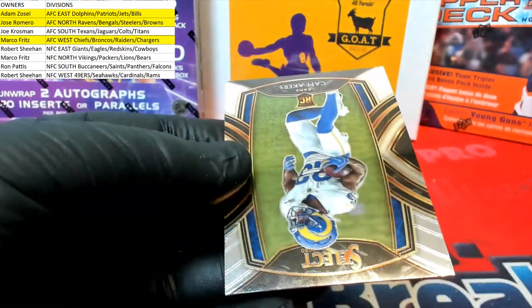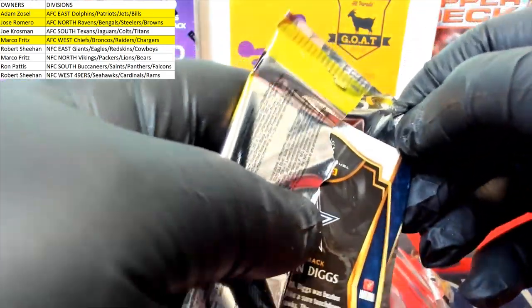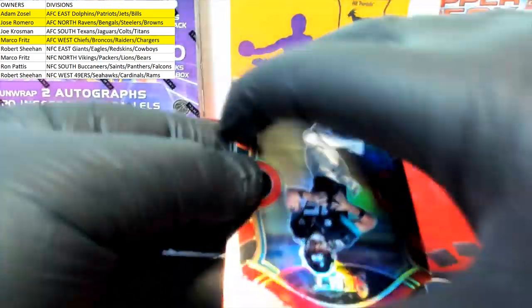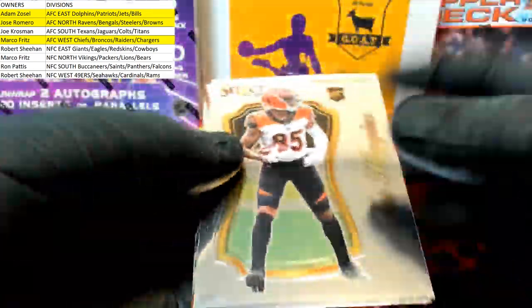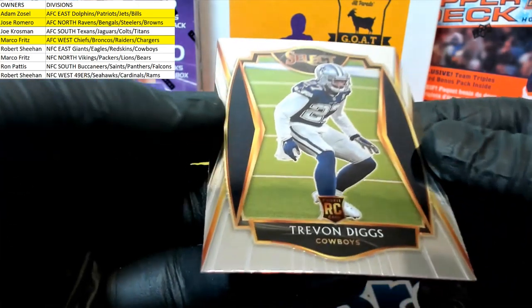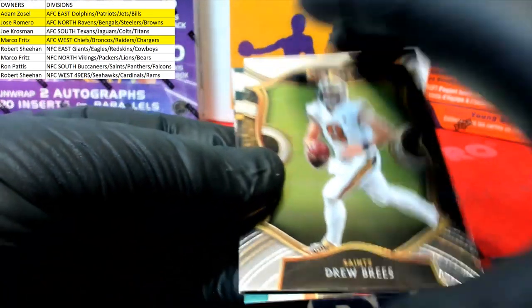Lamar Jackson, love it. Club level, Cam Acres for the Rams. Well welcome man, that's a good way to get broke in with the Herbert rookie — that's a good way to get new breaker mojo. Mahomes alert. There's Minshew again, nice red for the Jags. Very good. T Higgins rookie. Nice Trevon Diggs rookie for the Boys.